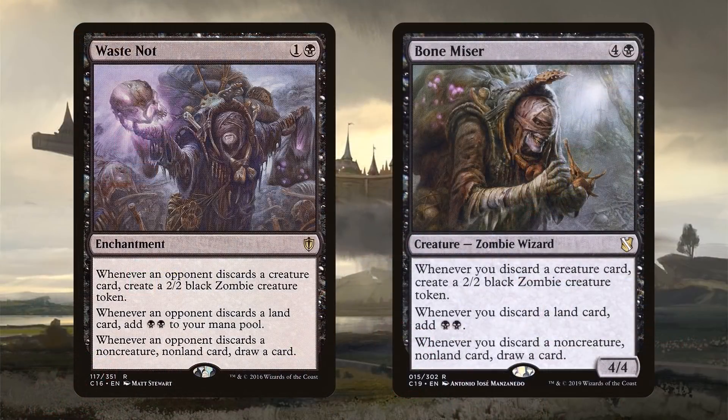Then we have huge payoff cards like Waste Not and Bone Miser. Whenever an opponent discards a creature card with Waste Not, you get a 2/2 Zombie. Whenever you discard a creature card with Bone Miser, you also get a 2/2 Zombie. Same thing goes with lands — you get two black mana — and non-creature, non-land cards get you a card draw. Some of these work when opponents discard and some when you discard, but with cycling, wheels, and discard outlets throughout this deck, you'll be getting value out of both engines.